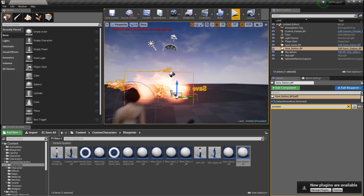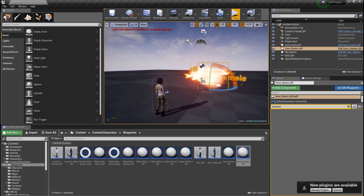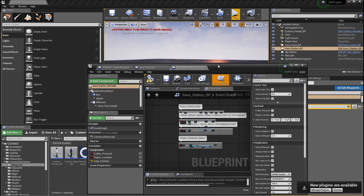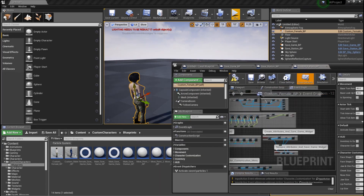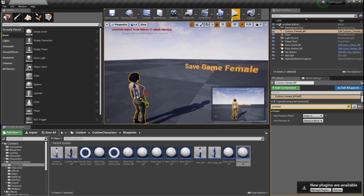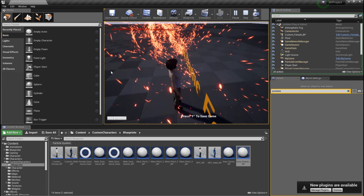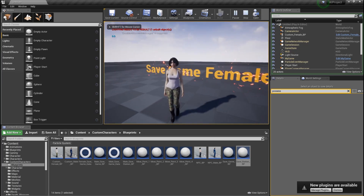The next thing we need is a save station blueprint on our level. I created this blueprint specifically for saving information for the female character. It doesn't have to be a standalone blueprint — you could put this information within the female character blueprint — I just kept it separate to reduce clutter. Once you have this, if you click play and overlap the save station, you can press F to bring up the save menu.